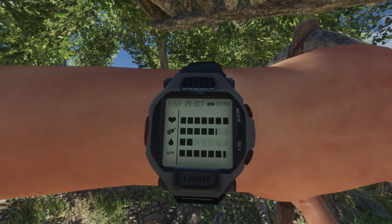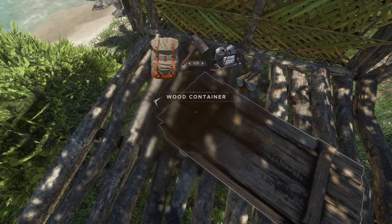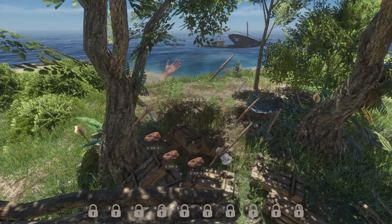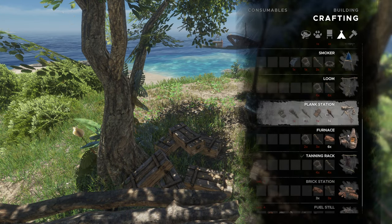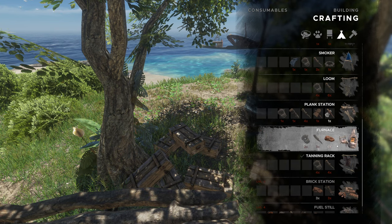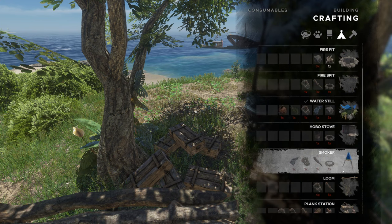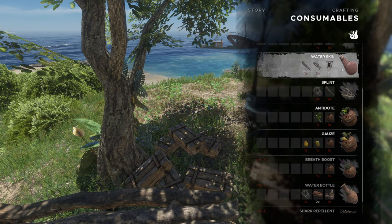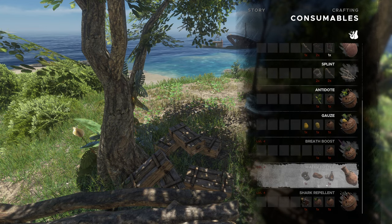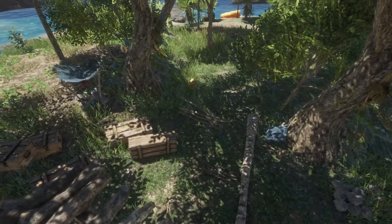Chest — we got a bunch of hammers, okay. And how about the clay furnace? Two ropes, three sticks, and six clay. We're waiting on the ropes. For the consumables — a water skin takes leather, the water bottle takes rope, clay, and the furnace. So that's what we need and then we'll be sitting good.